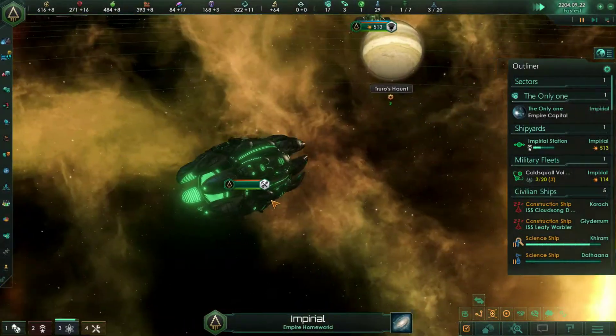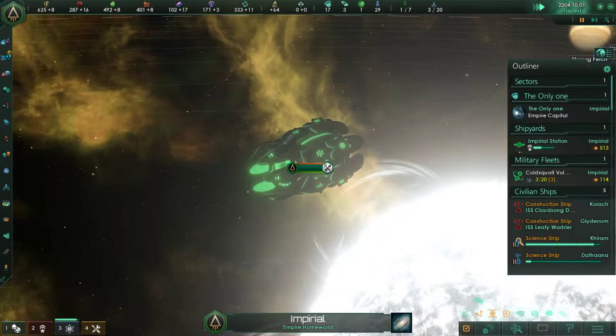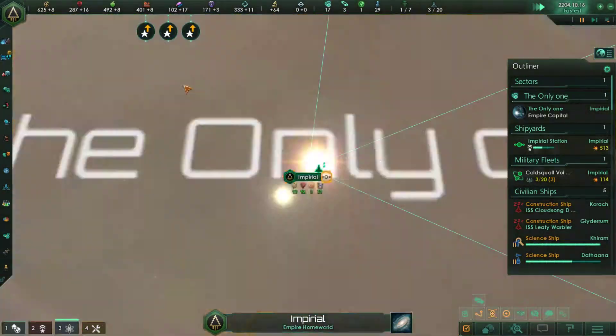I've always liked the fungoid ships — the construction ship looks really nice, it's like a mini colossus.